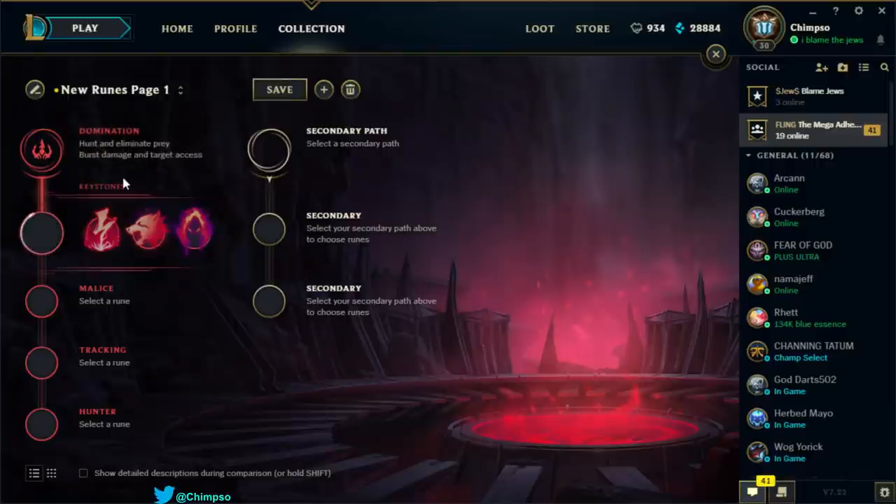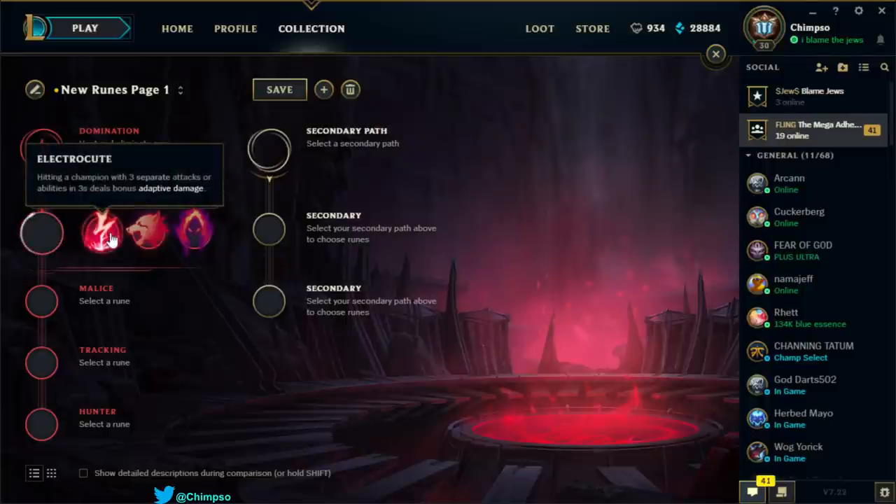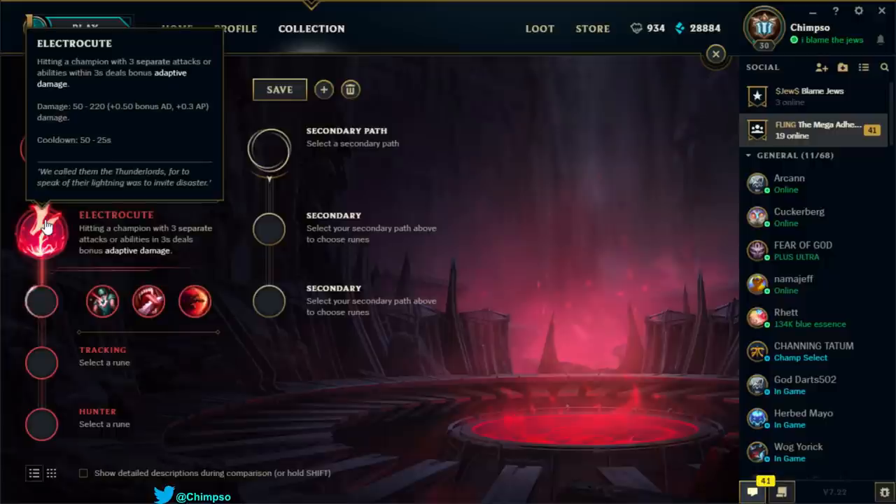Moving on to Domination — this tree is probably going to be pretty useless since it seems more like a fighting tree. The keystone Electrocute: hitting an enemy champion with 3 separate attacks or abilities in 3 seconds deals bonus adaptive damage. So this is basically like Thunderlords. It has AP scaling and a 50–25 second cooldown.